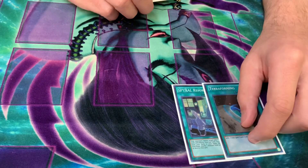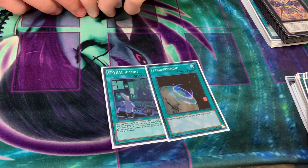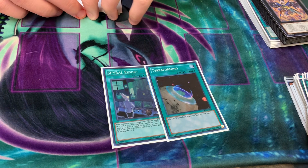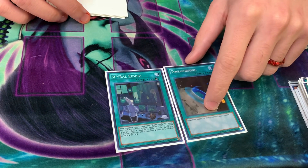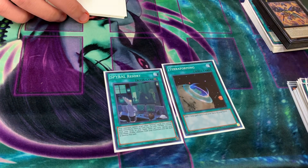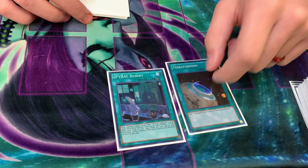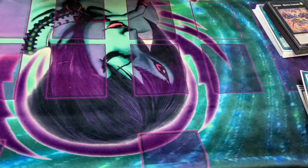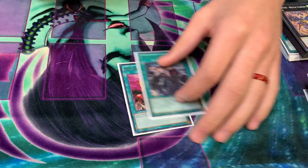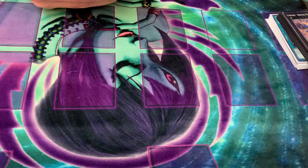I played Resort. I wasn't playing Terraforming in the main event, but I opted to play it for the side event because I switched my side deck around and added another field spell, so I kind of wanted to try Terraforming. That said, I did get Drolled on it and I did die, so I don't think I'll play it anymore. One for One and Assault — you gotta play these cards. One for One is a combo by itself.